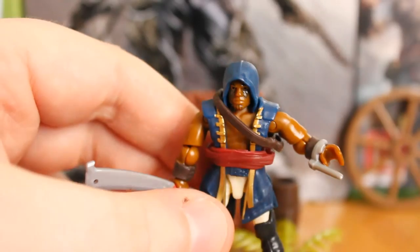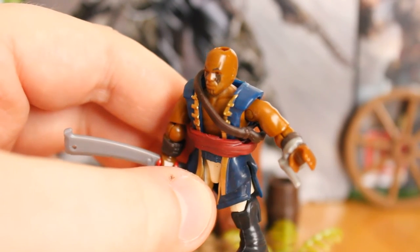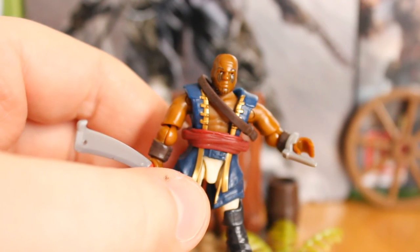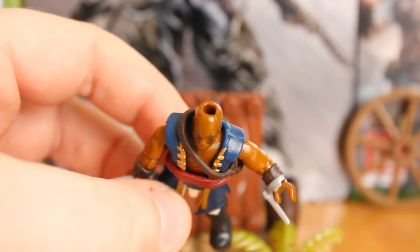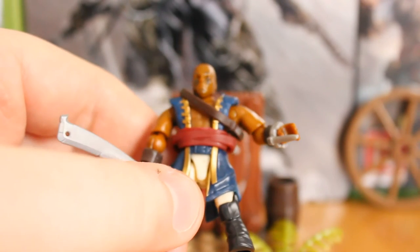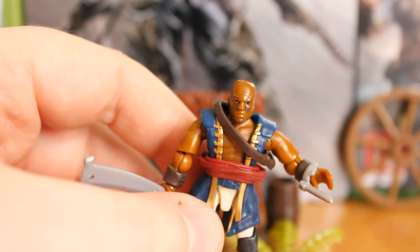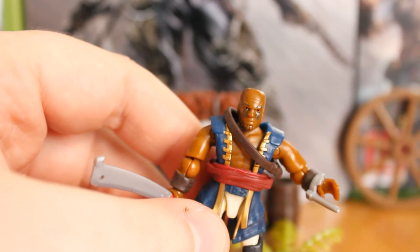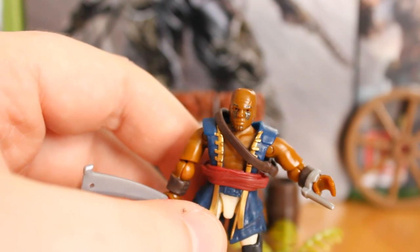Another key feature on this figure is the removable hood. Underneath is a unique Adewale head sculpt with some dark blue tattoos just under the eyes and chin — really great details that are in the game, so it's great that Mega didn't just put a head on there and be done with it. To plug the hood in, he has a little hole on the top of his head, which can be a little detracting if you want to keep him unhooded, but I don't think it's too much of a big deal. For the most part, people are going to have him with the hood up — people love the Assassin's hood, as we've established after however many games we've had now. You can tell me in the comments below.